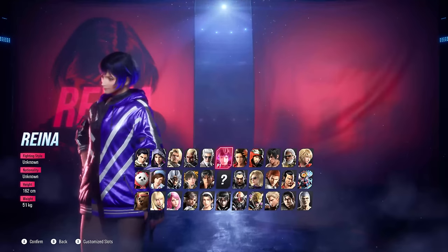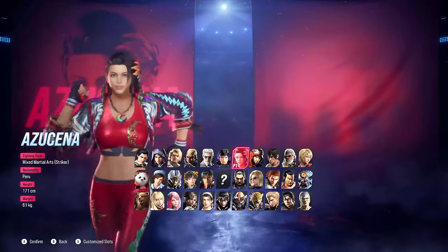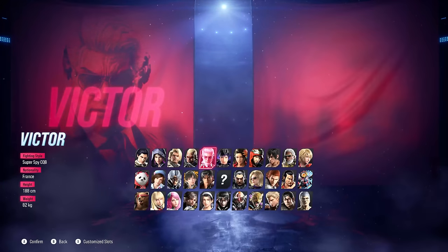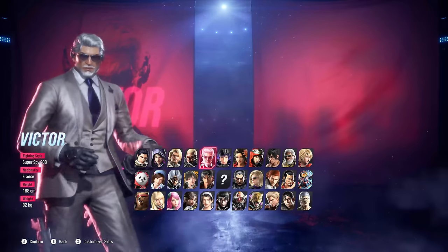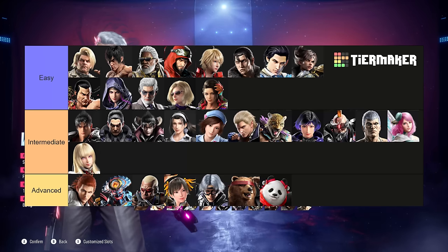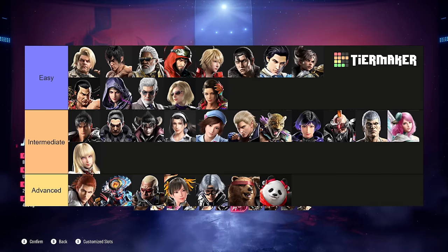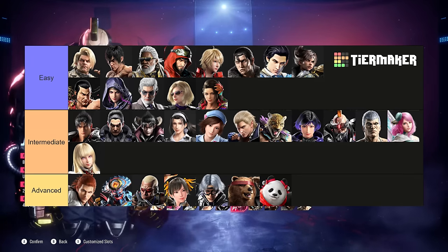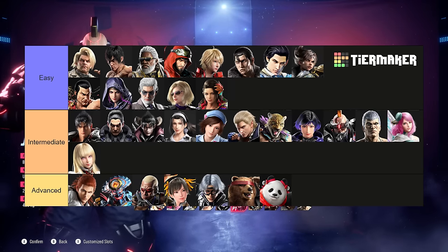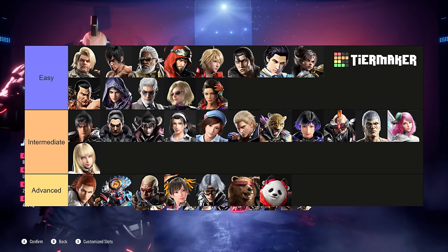A common question I receive is what character should I choose? In Tekken 8 we have lots of newcomers including Reyna, Azucena, and Viktor. There's nothing wrong with looking around on the character select and just choosing who looks cool to you or selecting someone that you've loved from past Tekken games. I made this short list of ease of use for each character — please don't take this as gospel, it's just my day-minus-one opinion on how quickly you can learn them. Feel free to pause and don't be afraid to choose a character even if I listed them as advanced — that just means you'll have to invest a little more time to learn their many tricks and strategy.